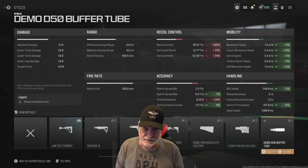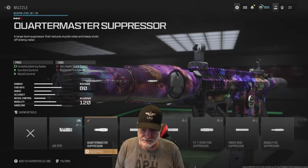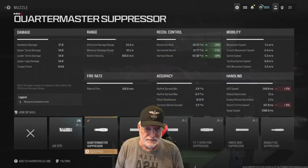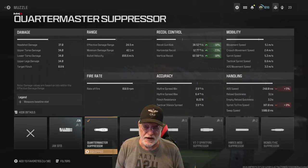Accuracy is impacted a bit and flinch resistance is down 29 percent. He specified the new suppressor — the Quartermaster suppressor — which handles some recoil and brings the kick under control a little. ADS speed and sprint to fire are impacted but both are okay for an assault rifle. Looking at damage: 37 to the head, 34 everywhere else, making it a five-shot kill out to 24.5 meters. Rate of fire is 810 rounds per minute, giving under a 300-millisecond time to kill on a five-shot kill.